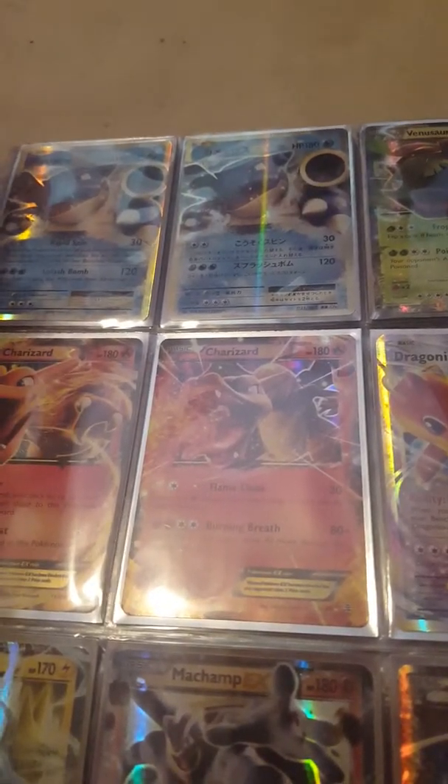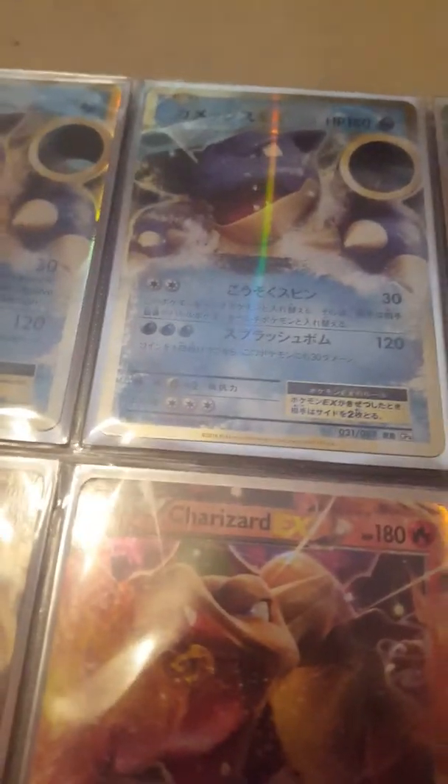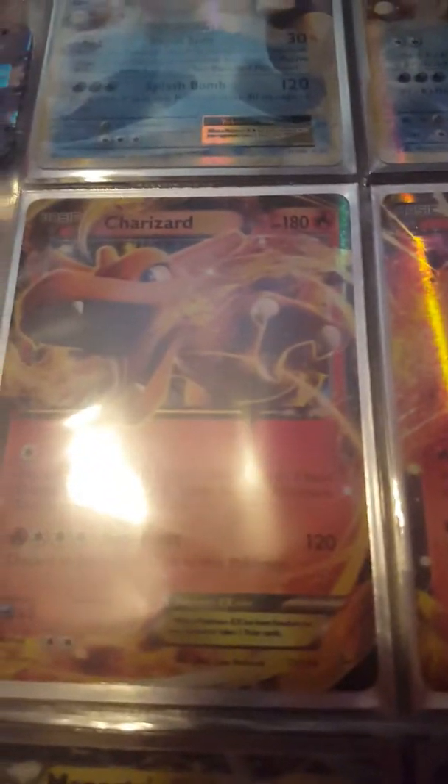Next we've got our EX Collection: Blastoise EX, Japanese Blastoise EX from the 20th Anniversary set, Venusaur EX, two Charizard EX — two different cards — Dragonite EX, Electivire EX, Machamp EX, and Steelix EX. On the next page we've got Korean Rayquaza EX, Korean Hoopa EX, Heracross EX, Tyranitar EX, and Zygarde EX.